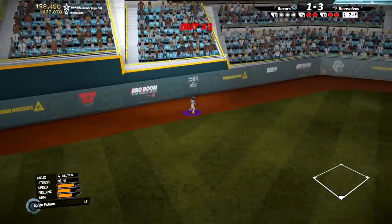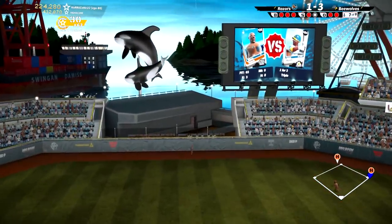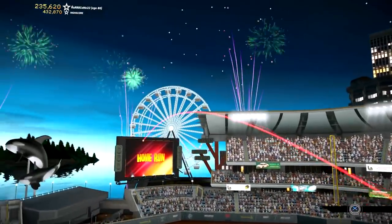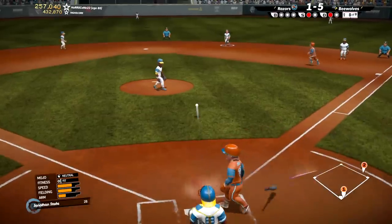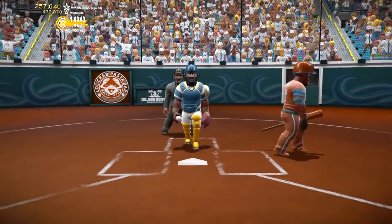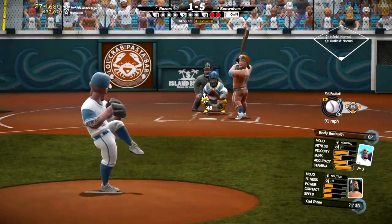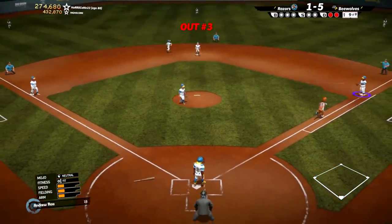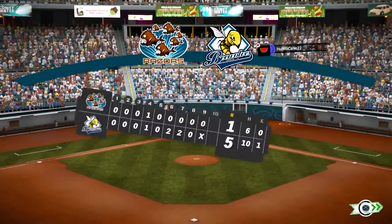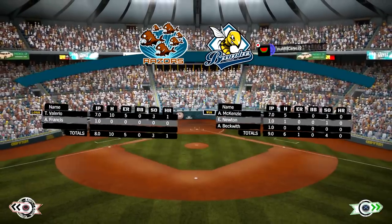Bottom of the seventh inning, again Lance Adams — that one's high and deep to center, out of here! Two-run home run. B-Wolves lead 5-1 over the Razors. Evan Newton comes out of the bullpen, and a soft ground ball puts two aboard for the Razors. Antoine Thomas looks at strike three. With two away, Newton gets the ball right back to him for the third out. Top of the ninth, Andy Beckwith comes in to shut things down and the B-Wolves go on to win, moving on to the semifinals. The B-Wolves offense is one of the top in this league, but they also have one of the worst defenses and their overall pitching staff isn't toward the top — every team has some strengths and weaknesses.